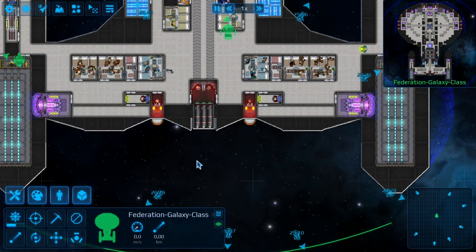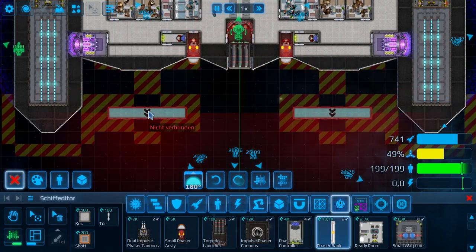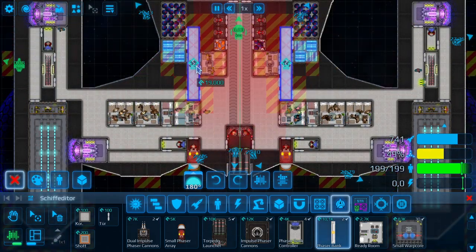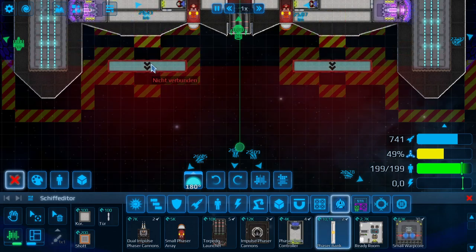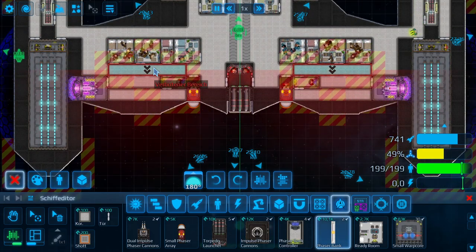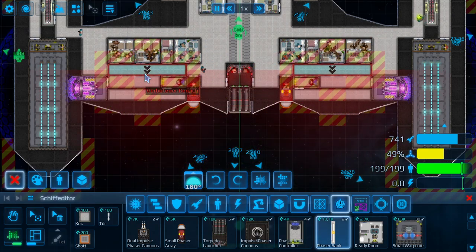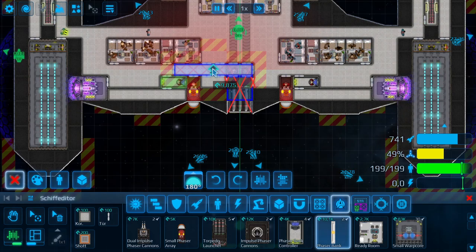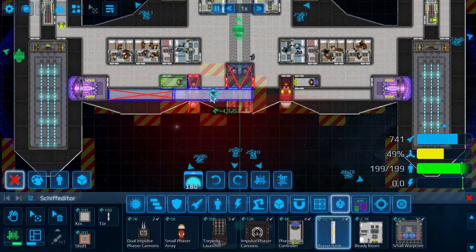Phaser strips are unlimited, but each phaser strip has a small blocking area around it. This area isn't blocked for normal parts - they can fit anywhere on your ship - but it is blocked for other phaser strips. This is for balancing purposes, so you can't put too many phaser strips onto one controller. Although I can see that one control room can still control two strips - that's something I'll need to fix.